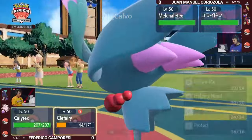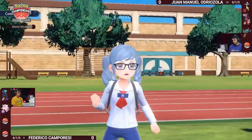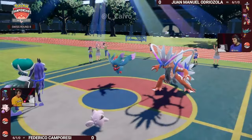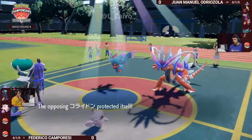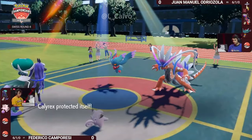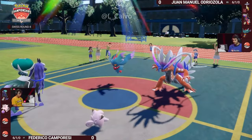That's a really clever play because you get the Flame Charge speed boost. Your Corridon should still be faster than the Shadow Rider Calyrex on Federico's side of the field. But Fluttermane comes in, should be even faster than the Corridon, can KO this Clefairy with a Moonblast if it needs to, and then you have the option to fire off a Flare Blitz all before the Shadow Rider Calyrex can attack. But it's going to be protects across the board for all of these Pokémon as the Clefairy goes for a Sing.